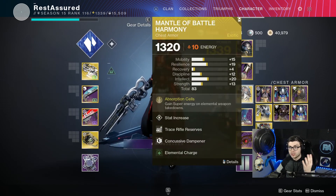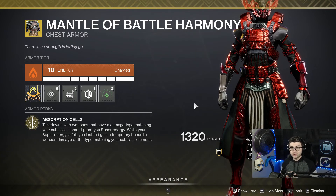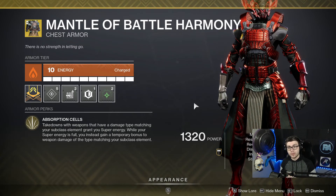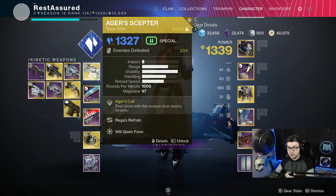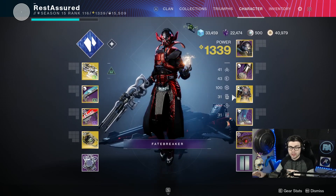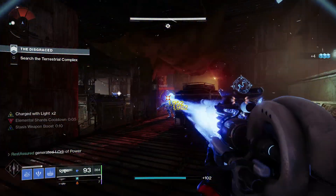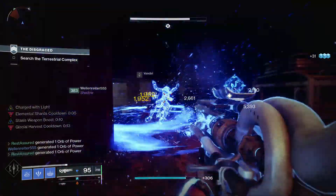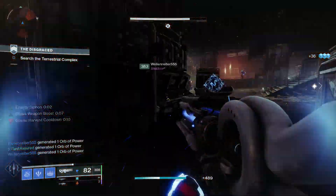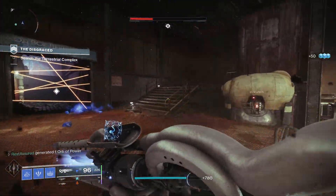Speaking of super energy regeneration, I'm going to be running the Mantle of Battle Harmony. Takedowns with a weapon matching your subclass element grant super energy. It also has another benefit: while your super energy is full you instead get a temporary bonus to weapon damage matching your subclass element. That part isn't as critical since we want to proc the catalyst, but you'll still get that damage benefit. Between Mantle of Battle Harmony, Well Potency, and 100 Intellect, we're going to be keeping the super up very easily, and since elemental shards count as wells we're getting Charged with Light and insane weapon damage bonuses from Font of Might and High Energy Fire.